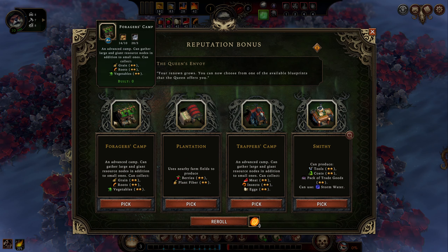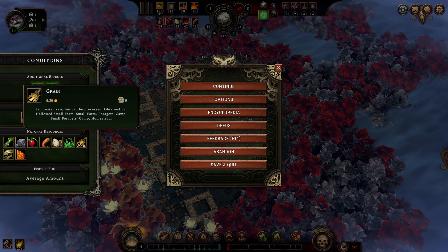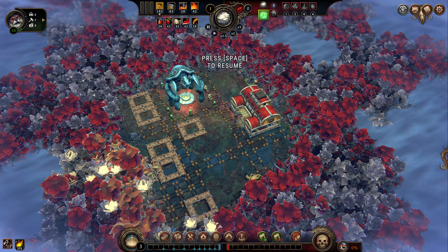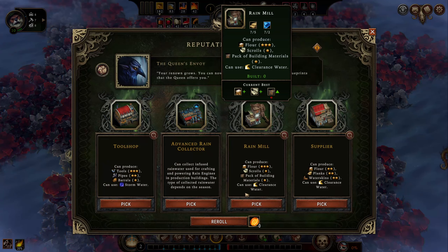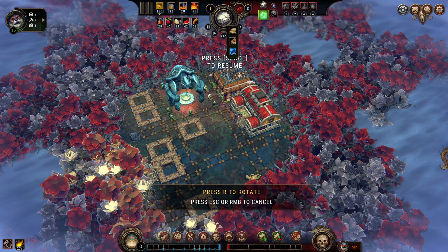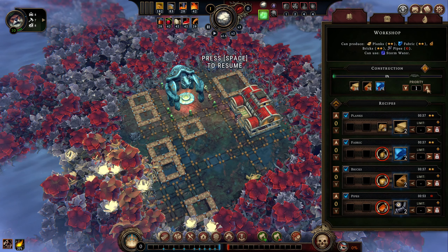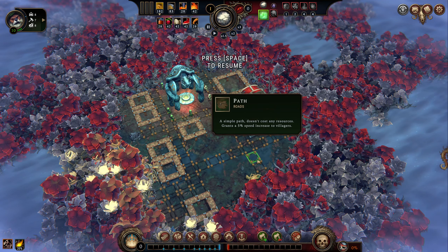I should have paid a little more attention because now I want to look for a forager camp and see if that's worth it. Also not really worth it — well, the grain could be, it just depends if we get that cornerstone that yields grain. With what we know I think I will start with a smithy and then we can do a re-roll. Yes, workshop — that's what I need! Let's get that workshop up and running, that needs to be priority two.